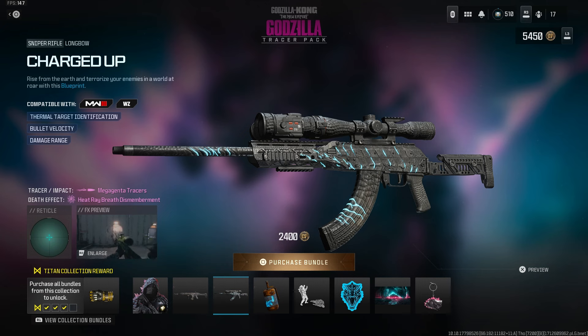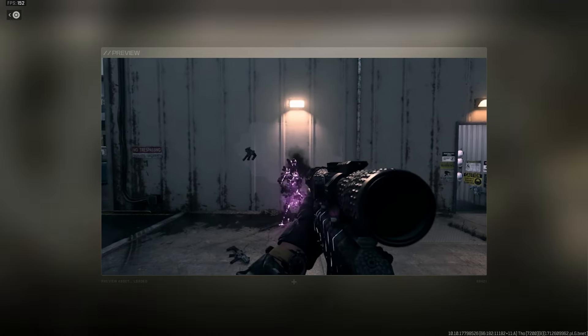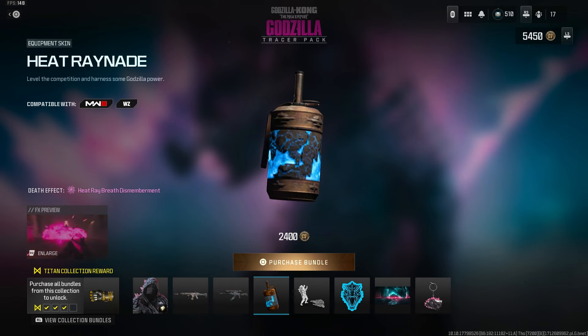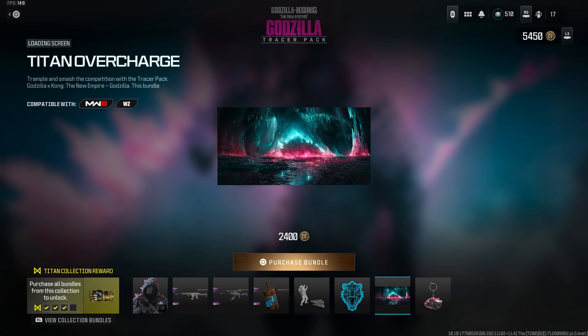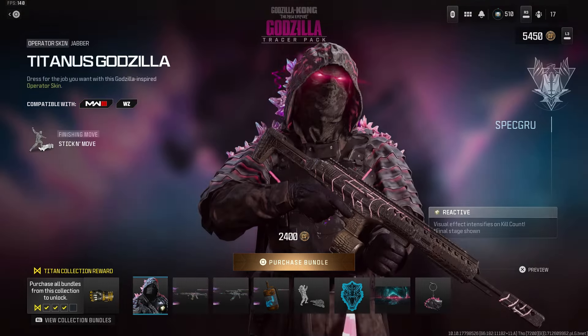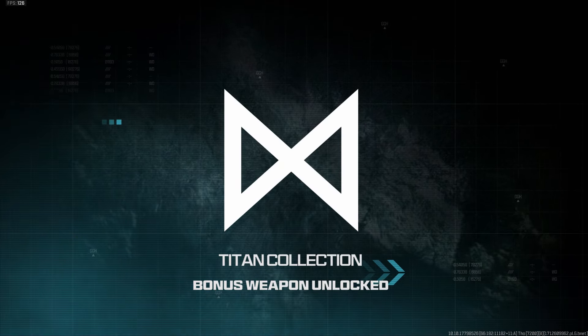For the Longbow — charged up, rise from the earth and terrorize your enemies. Nothing too crazy, probably a thermal scope on the Longbow. Here's the tracer right there when it loads up — big scope. The harness has some Godzilla power. We also have a thermite grenade skin, a large decal 'King of the Monsters,' a titan overcharged calling card, a weapon charm with a little mini Godzilla, and a mini Kong. Purchasing now — titan collection complete, look at that Beast Glove!